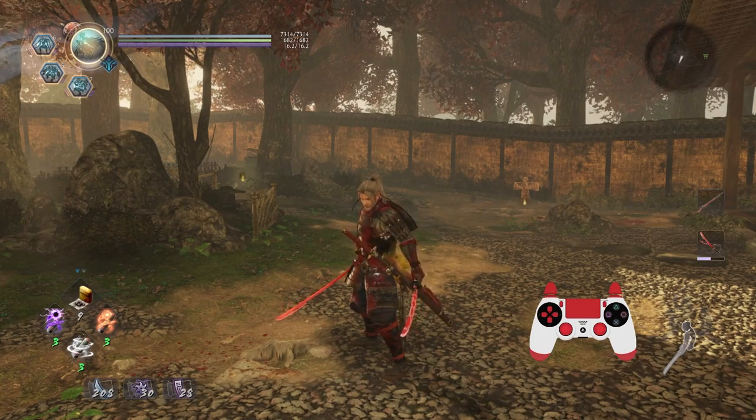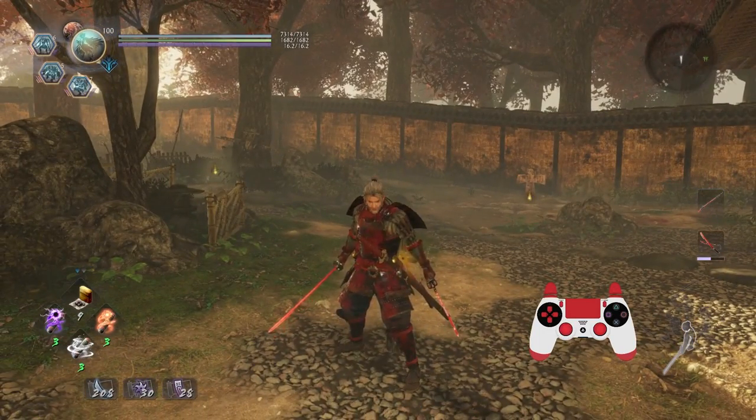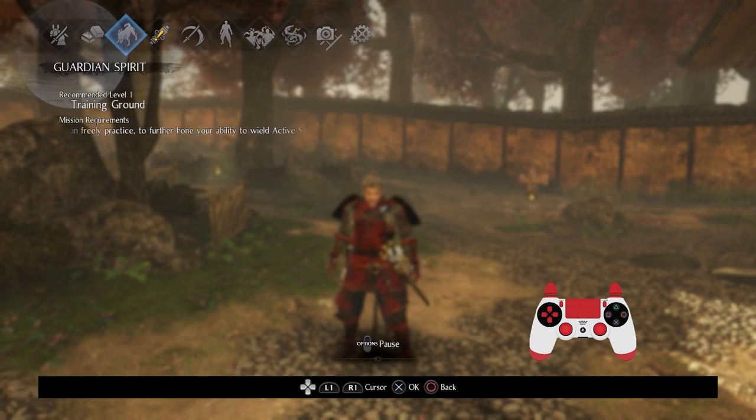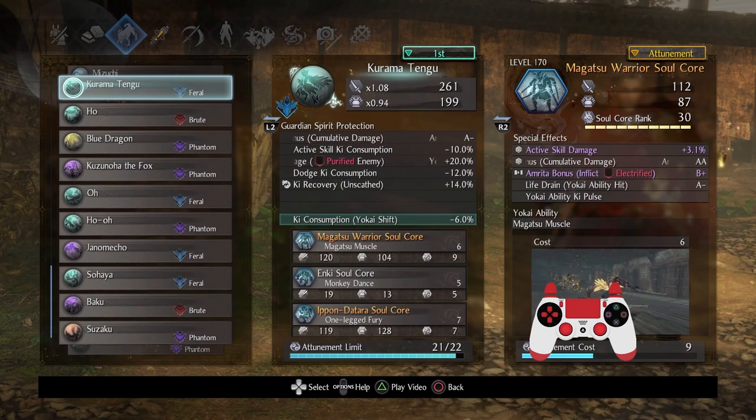The soul cores requested are Enki, Magatsu, and any other soul core with a dodge capability. Guardian Spirits are up to me, and the enemies are either Shibata or Okutakemaru. I picked Kurama Tengu as the Guardian Spirit.